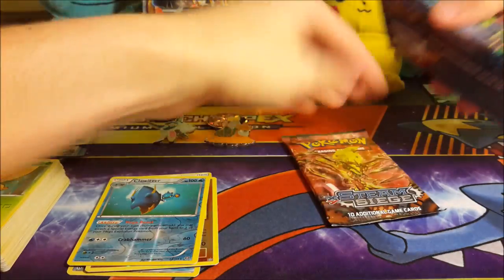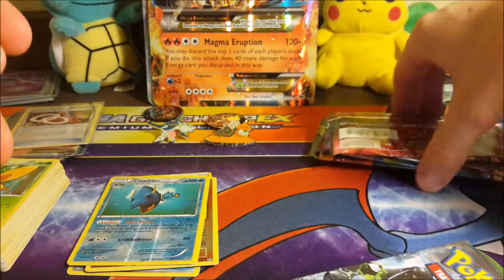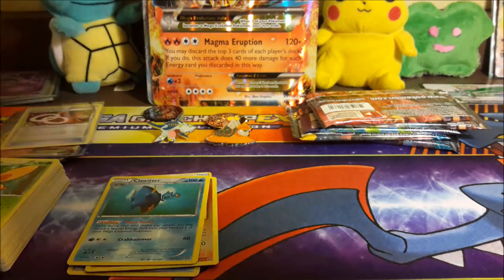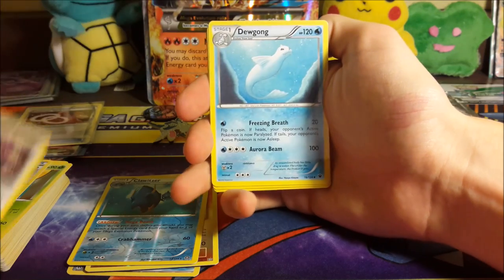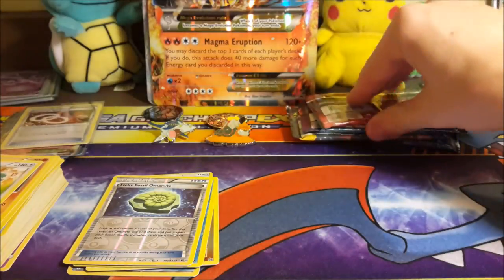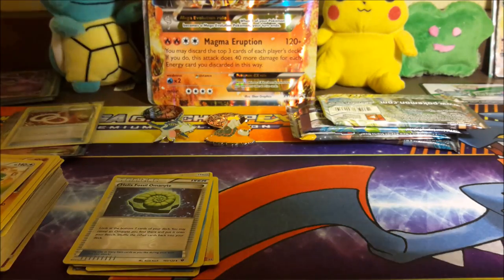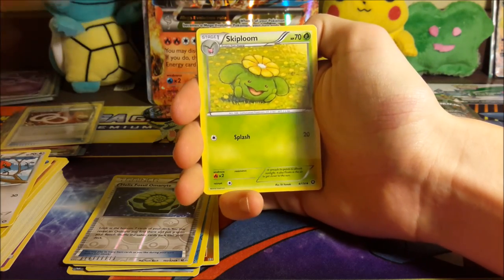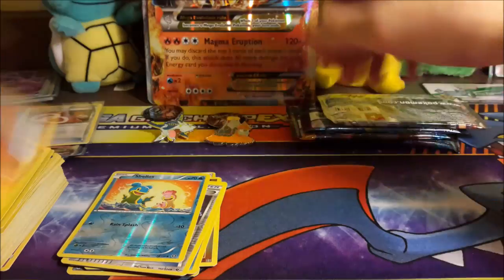We're going to go opposite this time and open oldest first, which is Fates Collide, then Steam Siege, Evolutions, and Sun and Moon. We've got six more packs — hopefully we get at least one pull. We got an Alakazam Spirit Link, Loudred, Dugong, Deerling, Carbink, Fennekin, Celosia, Riolu, a reverse Helix Fossil, and a regular rare Snorlax — nothing in our first pack. We got two Steam Siege packs. We got Fletchinder, Skiploom, Tangela, Klinklang, Joltik, Ponyard, Foongus, a reverse Shellos, and a regular rare Probopass.